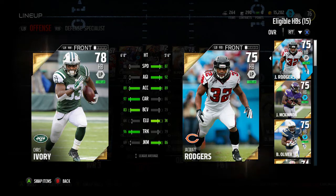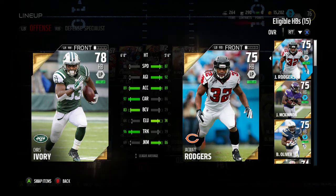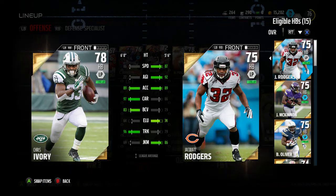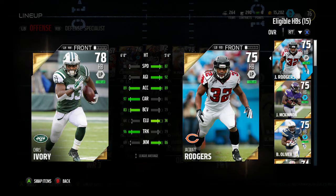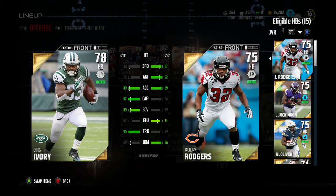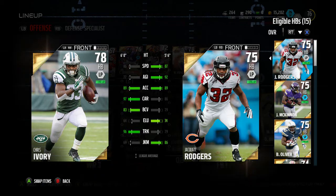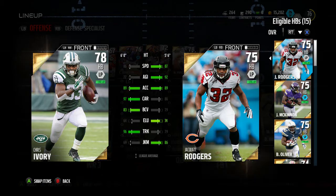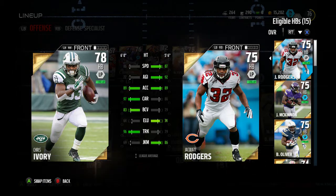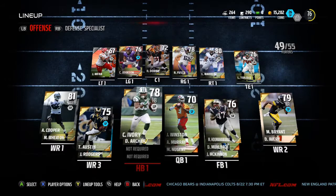As you can see: 86 speed, which is good; 89 XL, which is very good; 97 carry, which is amazing — that is outstanding; and 96 truck. He's got the highest truck rating out of every gold card in the game at the moment — I'm certain about that.